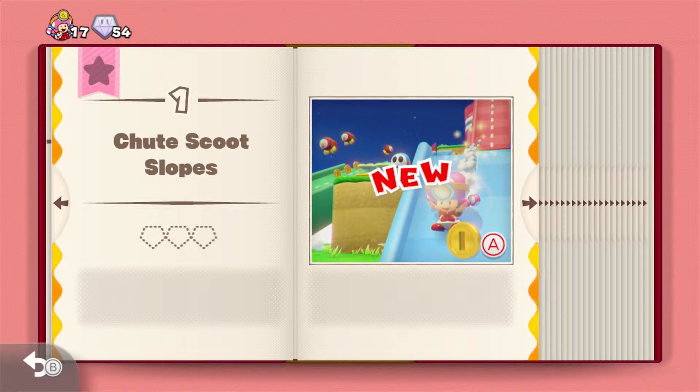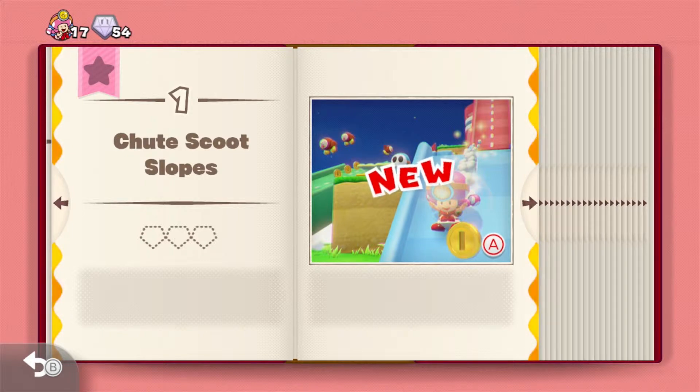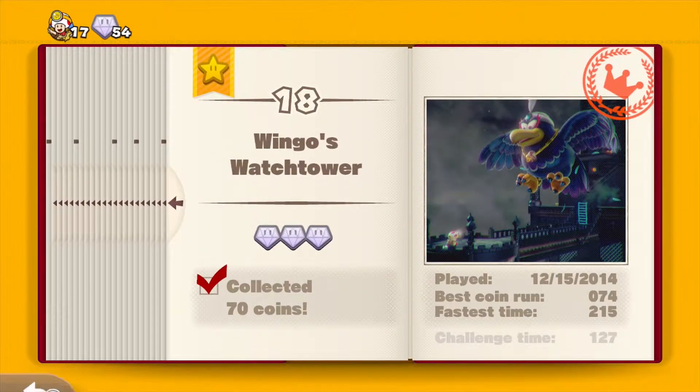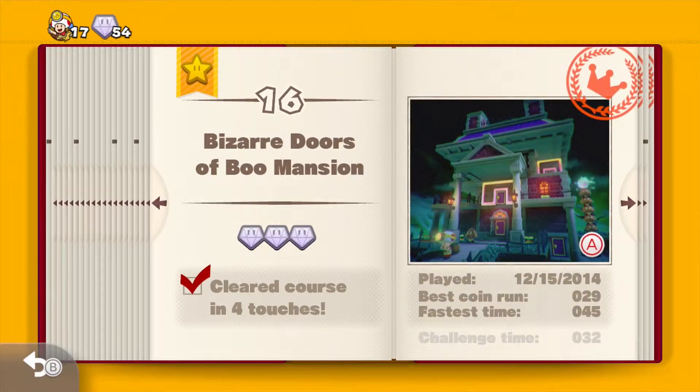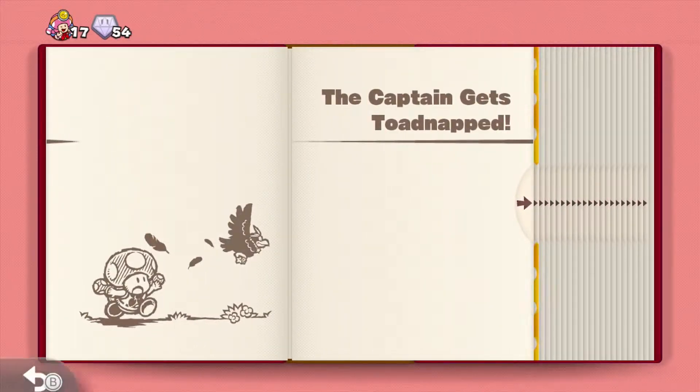What's going on everybody, this is Superintendent Mike and welcome back to Captain Toad Treasure Tracker. In the last episode we beat Episode One. In this episode we're going to start Episode Two — it starts off with the Captain getting toad-napped. I went back and 100-percented Episode One, maybe that's why there's three toads stamped on it. There's probably going to be a third or fourth book because there's 70-plus levels, so it's probably four episodes.